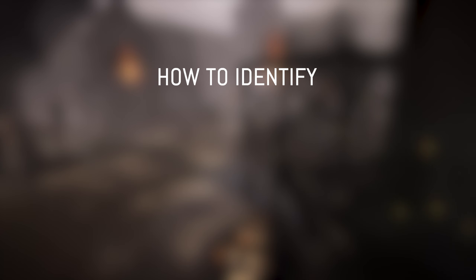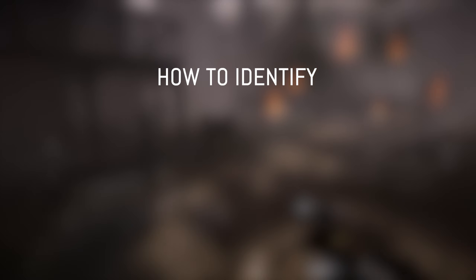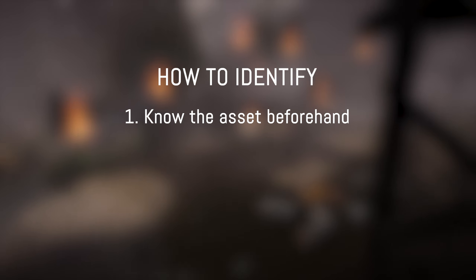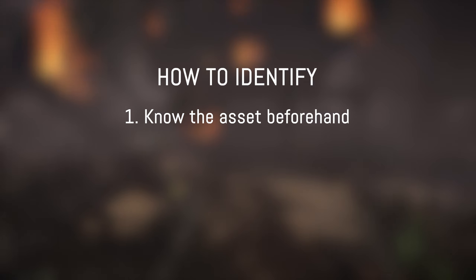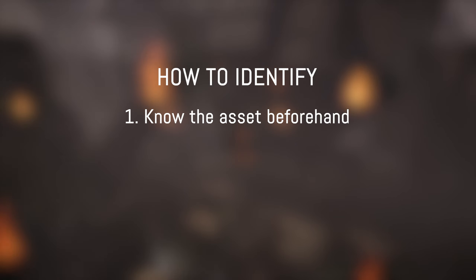So how do I identify a possible asset? The easiest and also the hardest thing is to just know the asset. This is the easiest way to identify it, but it's the hardest skill to acquire. You need to be doing this for a while, be in the industry, or just binge the asset store so you can identify things quickly.